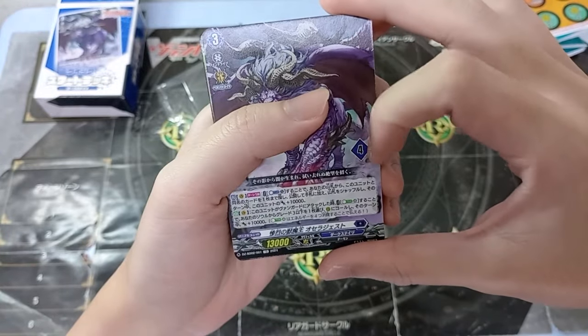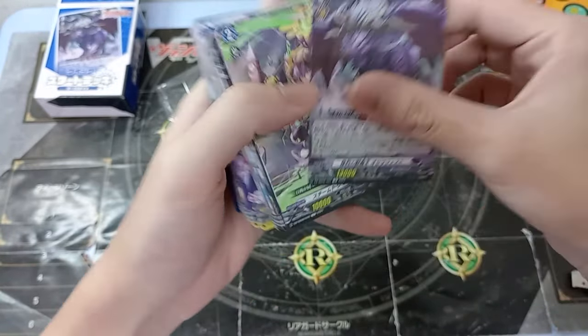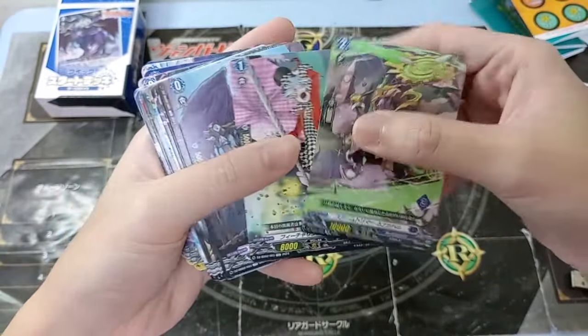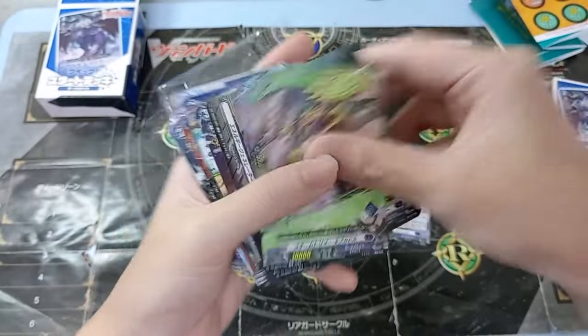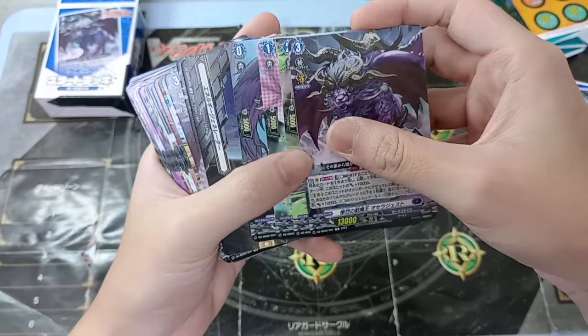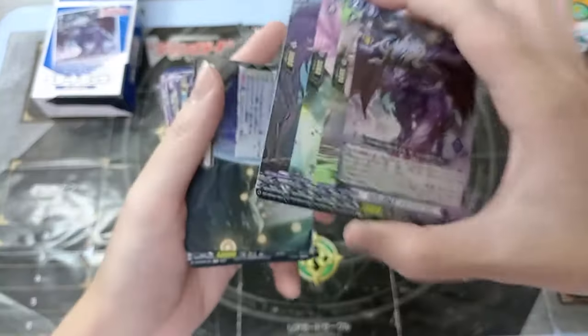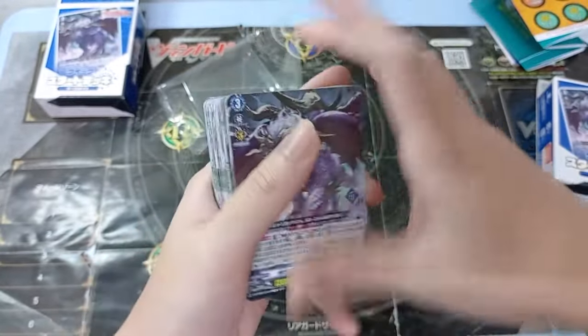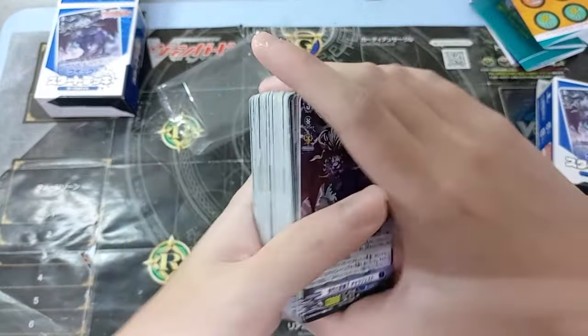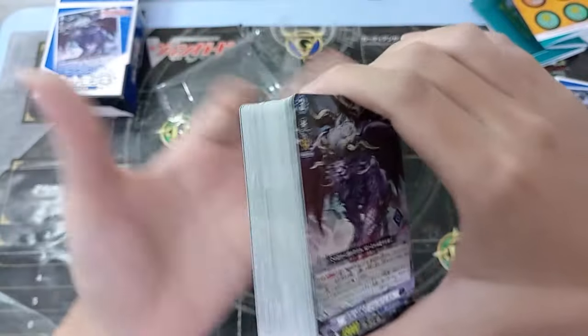You'll notice there's a number on the cards — one, two, three. All of these numbers are meant to be some sort of a teaching guide — very structured — like when you take damage, when you drive check. It kind of helps to guide players as to what the mechanics are behind it.